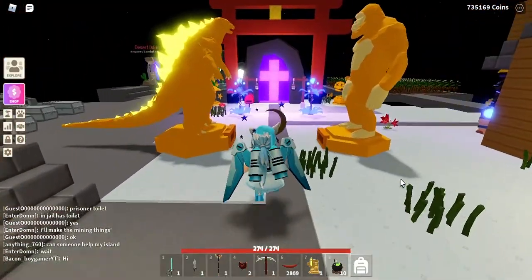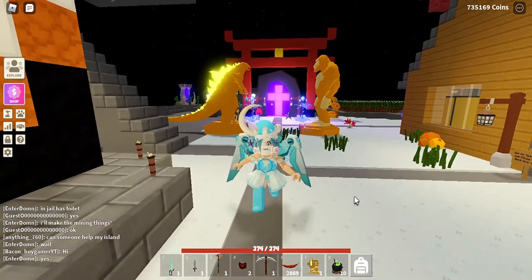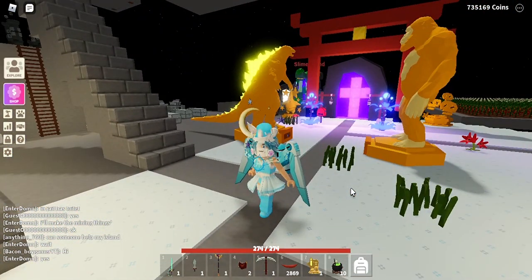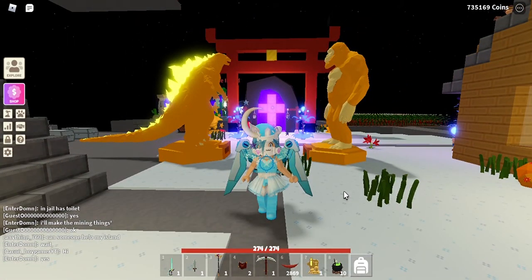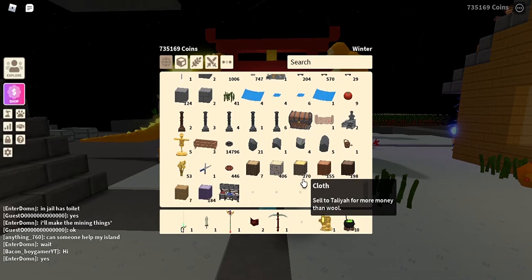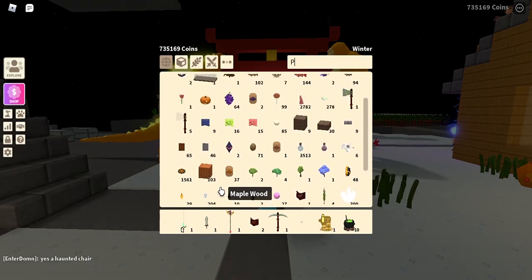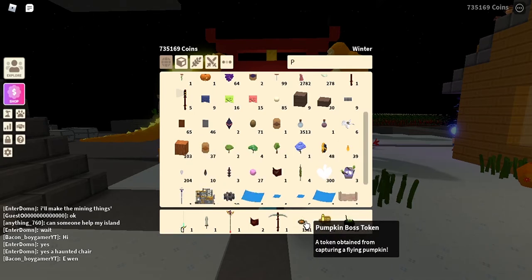These Halloween items will go away, so in order to get them you need to defeat a pumpkin boss. But first you need some pumpkin tokens. Let me check my inventory - yes, I have pumpkin tokens right here.